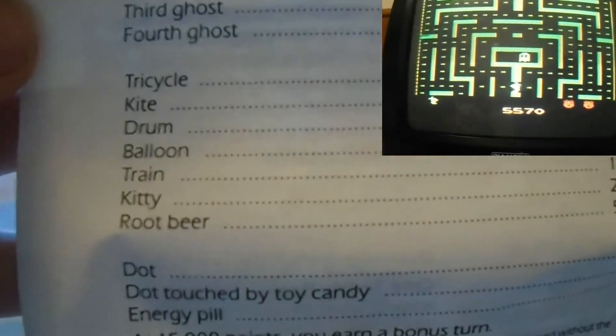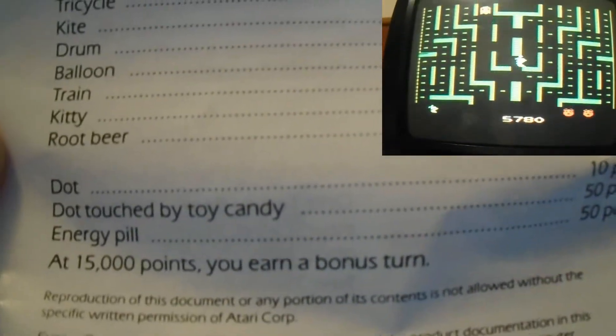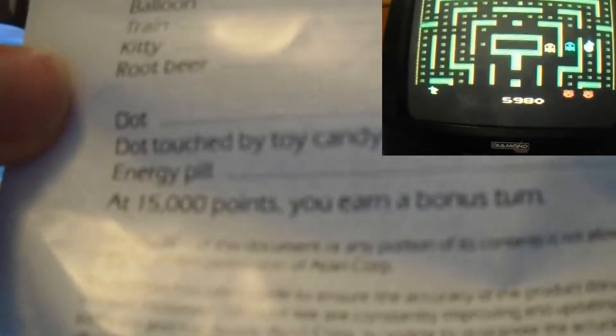Scoring — basically tells you the points you get when you eat a ghost, and if you eat one of these items: tricycle is 100 points, kite is 200 points, and so on. Root beer is 5,000 points. One dot is 10 points, a dot touched by toy candy is 50 points, and an energy pill is 50 points. At 15,000 points you can earn a bonus turn — I thought it would give a life, but it doesn't.